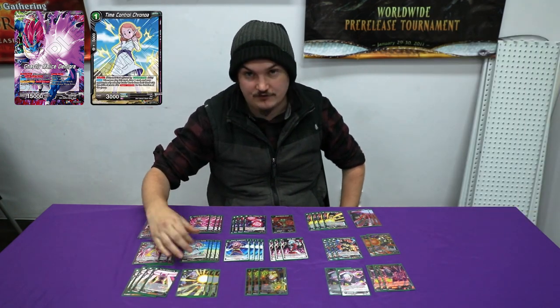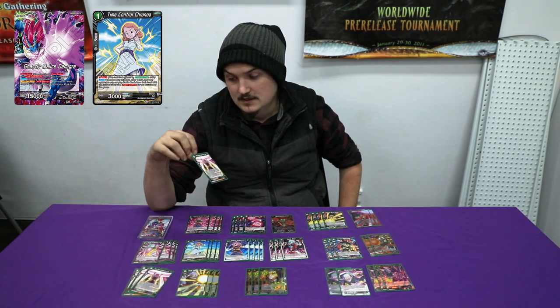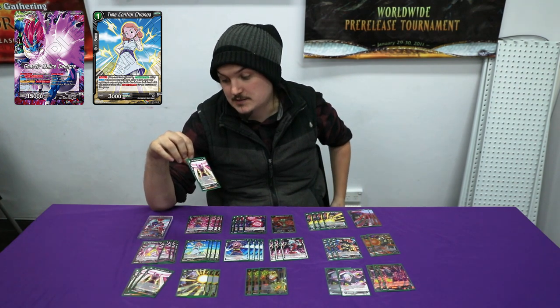We play four Timeless Control for Noah because yellow is a thing. That and the one-drop draw are mainly the only one-drops you're really playing. We also play four Choice Supreme Kai of Time.